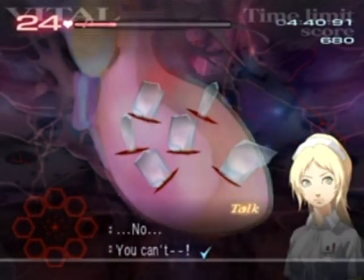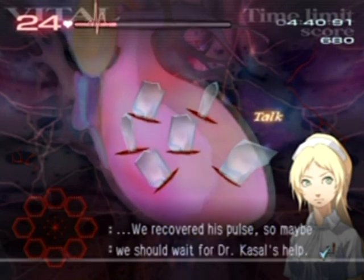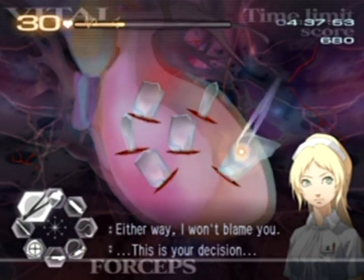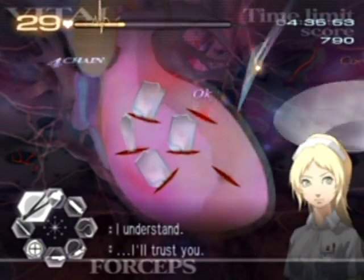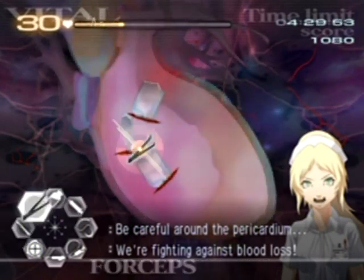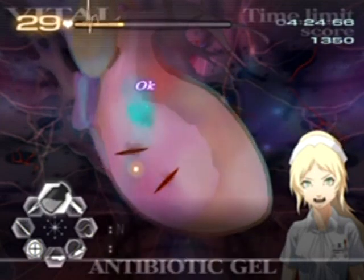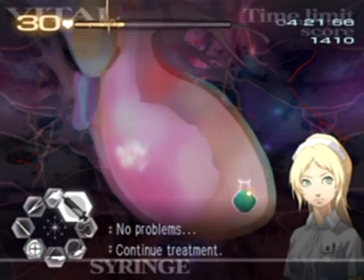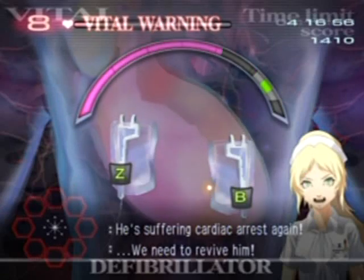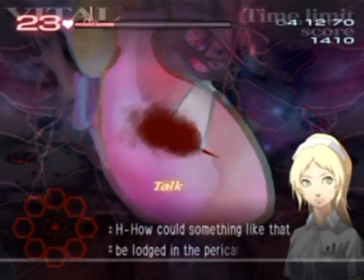I probably should have recovered the vitals there - whoopsie doodle. That is a lot of glass in the heart. Evidently I don't have the skill to do it, but we have no other choice because there's no other doctors on hand that will be able to do this. Make sure that because this is on the heart, any blood loss will be a lot more than usual, which will reduce the vitals quite greatly. Three tries on the defibrillator - that is going to ruin my XS rank. And that is also very gross.